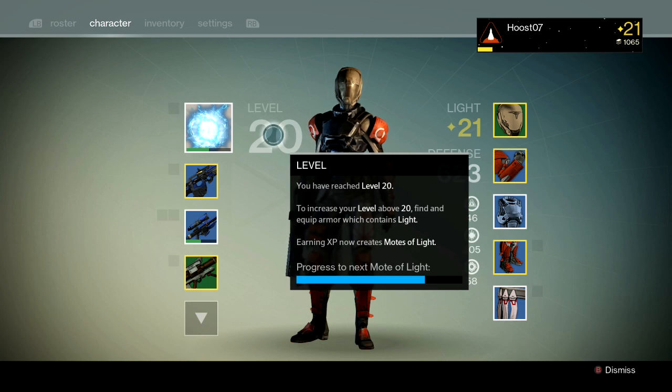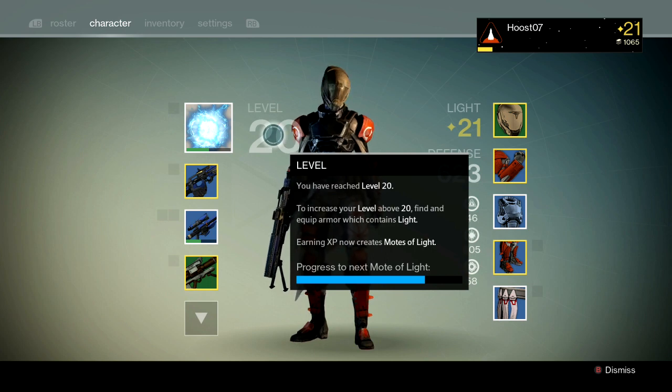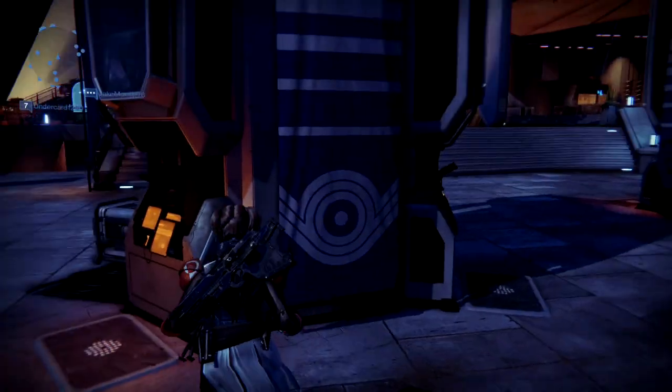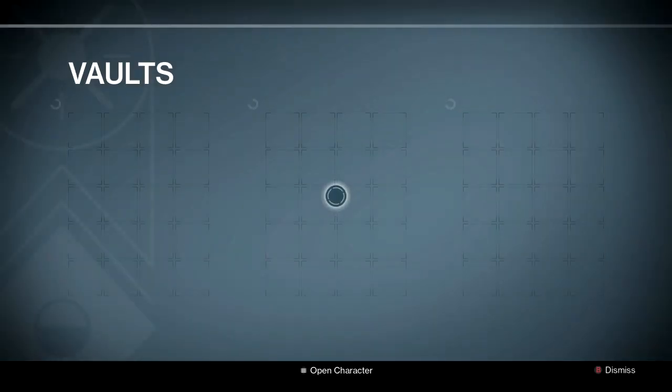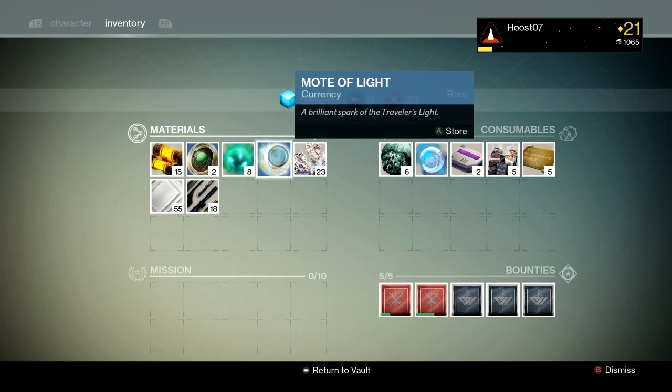Now it says earning XP now creates Motes of Light. So every time you get XP for doing everything you usually do in the game, it will give you a progress bar towards a Mote of Light. A Mote of Light looks just like this — I've got one in my inventory. This is a Mote of Light, and it's like a currency now that you can use to purchase gear. So earning XP still rewards you, although now it rewards you differently because you can collect Motes of Light.